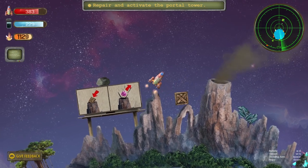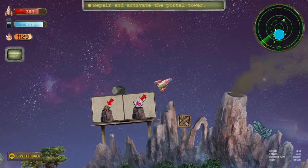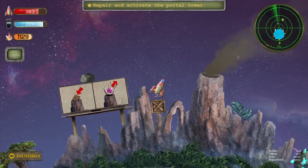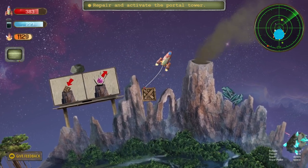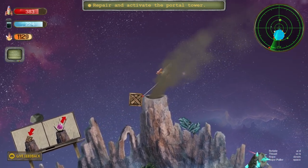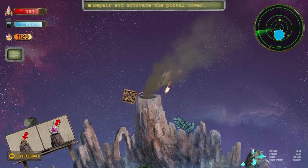Particularly when carrying a load, the ship doesn't quite respond the way you might think it would. But even when unburdened, the player still needs to account for gravity, especially when moving long distances. One small mercy here is that the ship is quite durable and can get banged around a lot before it needs repairs.